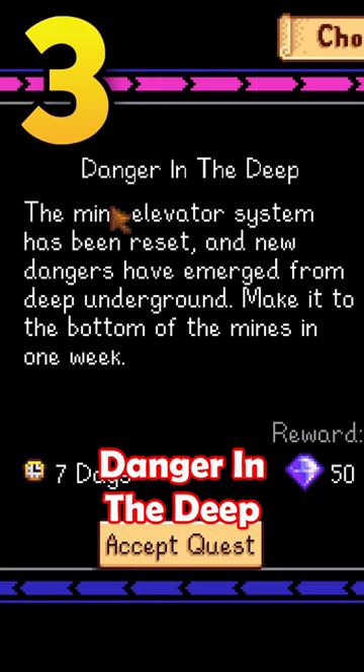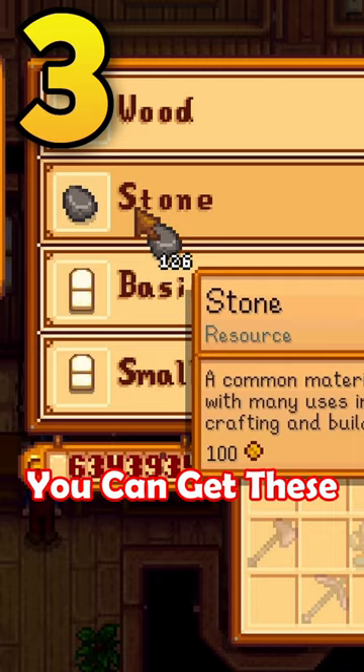Skork's invasion, danger in the deep, and Key's Hungry Challenge can all be completed by simply spamming stairs in the mines. You can get these stairs by spending a fortune on stone and crafting them, or by trading in jades for them at the Desert Trader.